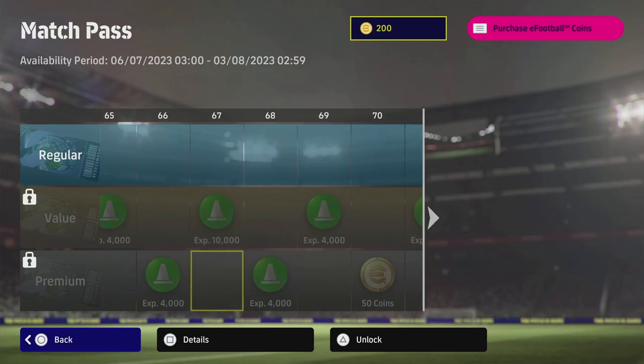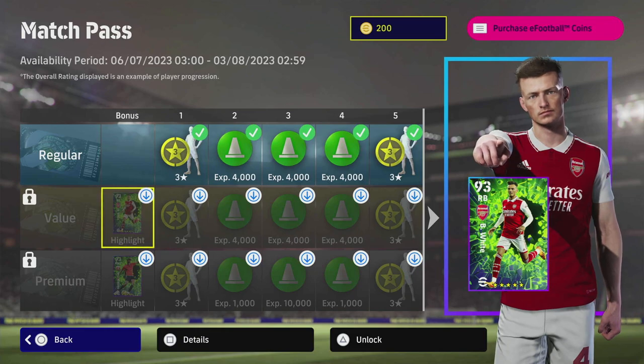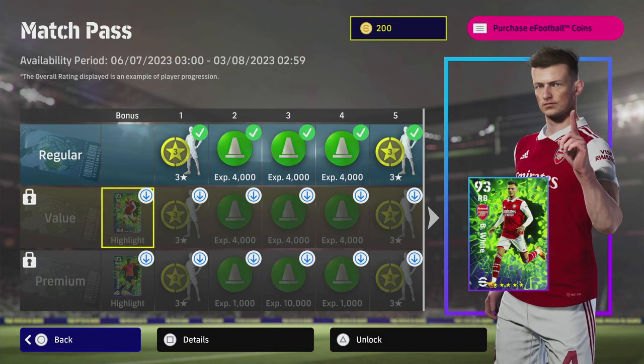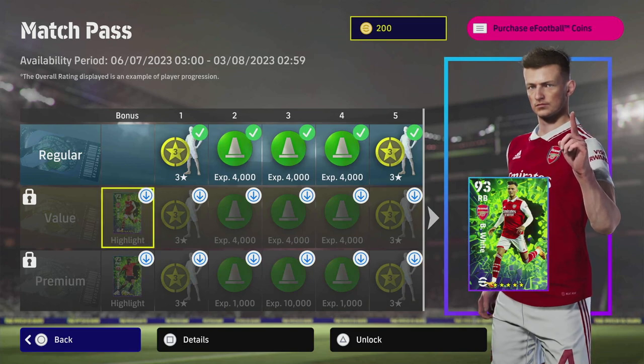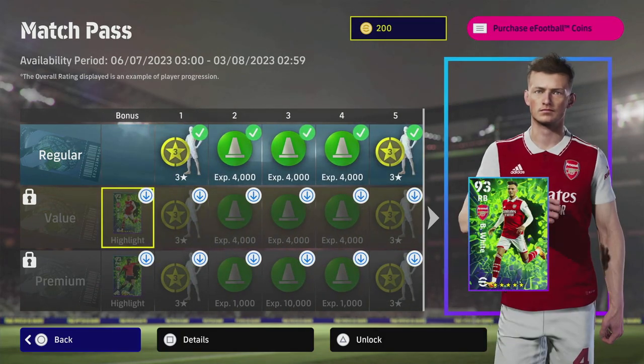The big selling point is that you get these players instantly. If you buy the value one, you're getting Ben White, which is a pretty beastly right back, especially if you're starting off — it's a nice introductory card. On my Road to Glory account where I haven't spent a single penny, I can earn another 50 coins just by logging in and unlock this value match pass. Anything you see with a downward-facing arrow means rewards stack — if you buy the value pack, you'll instantly unlock all of those.